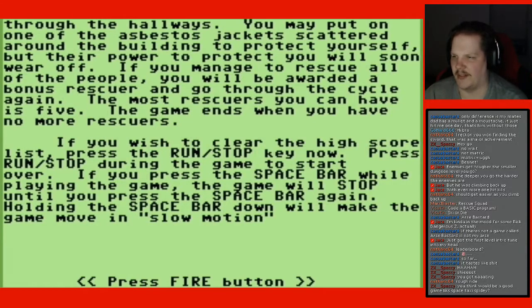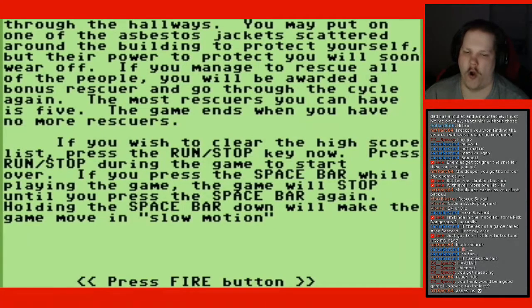The most rescuers you can have is five. The game ends when you have no more rescuers. If you wish to clear the high score list, press the stop key now. Press stop during the game to start over. If you press the space bar while playing, the game will stop until you press the space bar again. Holding the space bar down will make the game move in slow motion.